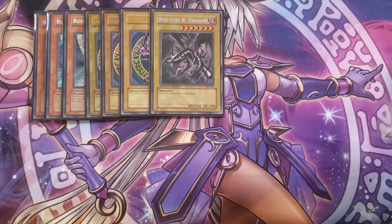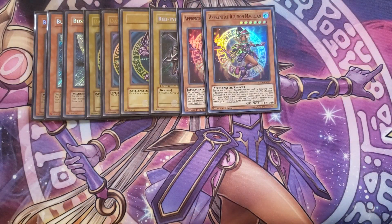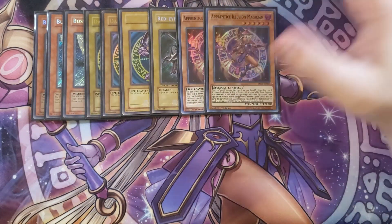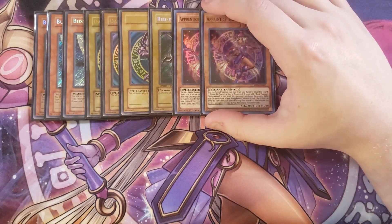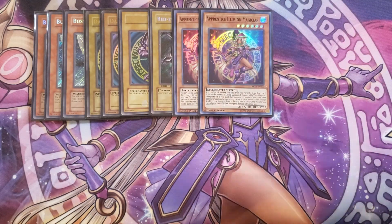We then play two copies of Apprentice Illusion Magician. You discard a card from your hand to special summon this card, and once you do, you get to add a Dark Magician from your deck to your hand, which helps a lot as a searcher. It also has a neat effect: if this card is on the field or in your hand and a Dark Spellcaster battles an opponent's monster, you can send this card to the graveyard to give that Spellcaster 2,000 additional attack points.